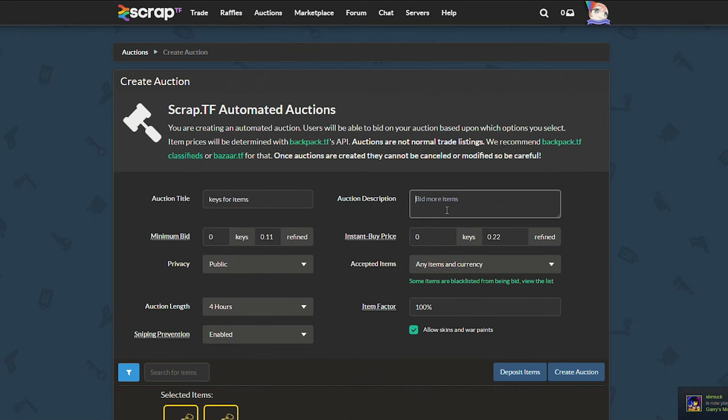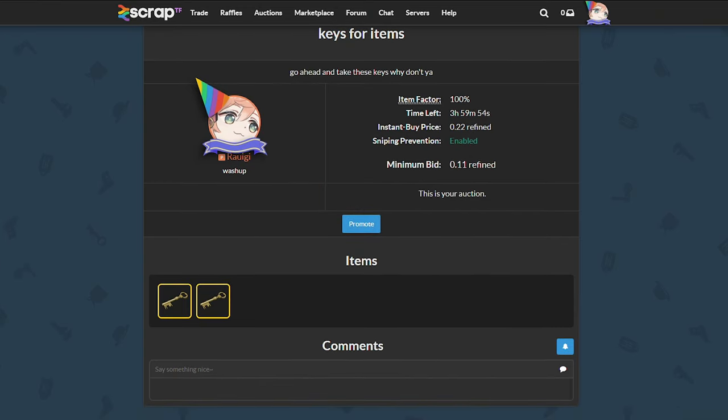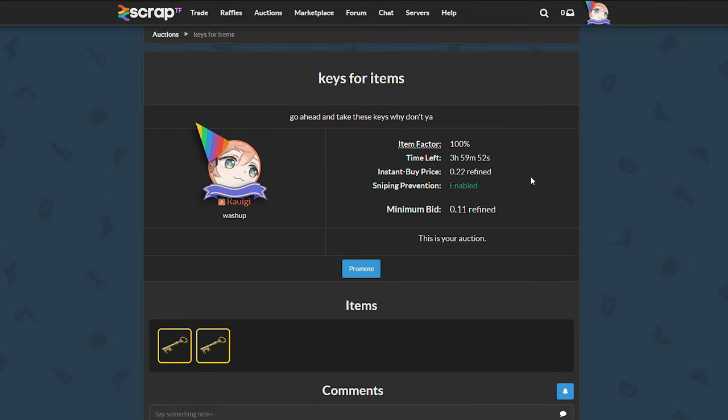Moving into the first auction, I'm going to start off with some keys — exactly two. I'm going to go ahead and start this one, and as I'm having this one go, I'm just going to set another one up as we wait for somebody to place their bid on this.